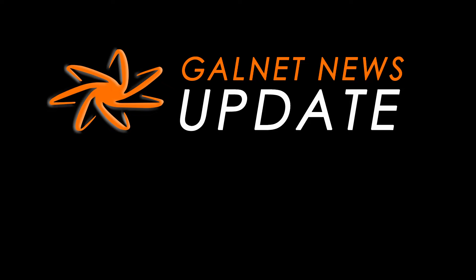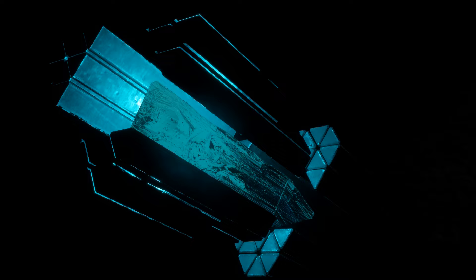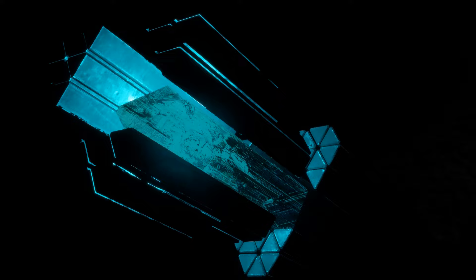Galnet News Update, 18th January 3310. Azimuth and Aegis battled over Guardian Relics back in 3307. Salvation wanted them to build the Proteus Wave and wipe out the Thargoids. And now Rantar wants Guardian Relics to defeat the Titans and end the Thargoid invasion.